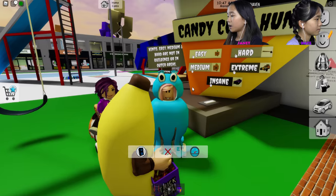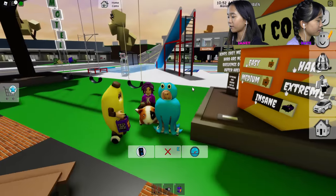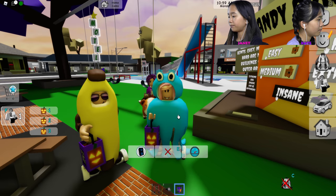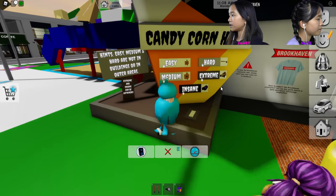We put on these lovely little costumes they had in Brookhaven — this squid, and Kate's riding on this hamster/guinea pig thing with a banana. They also added this trick-or-treat bag where you can say trick or treat!